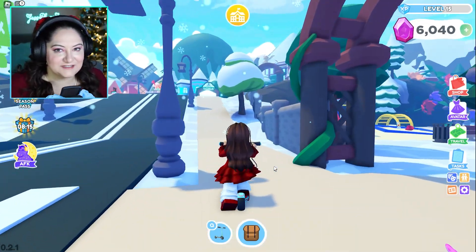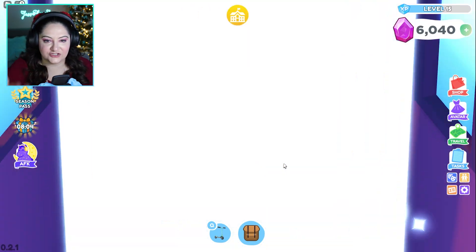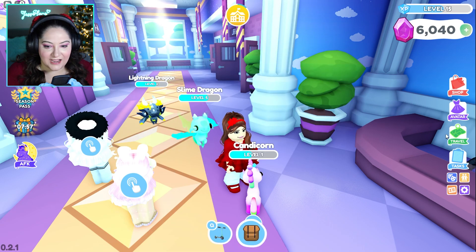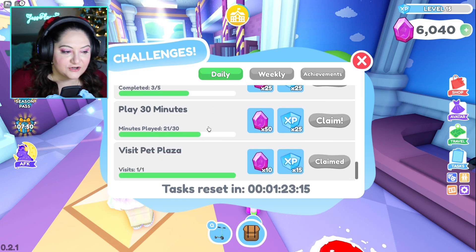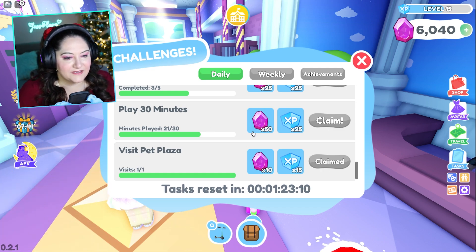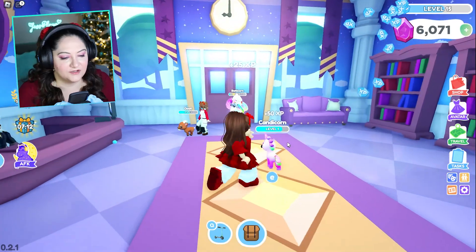We're going to the school. I'm so excited about this. A free UGC item is big — it doesn't cost you anything other than to play the game. That's so cool. Let's see how many minutes I've been playing. If you go to tasks and then daily, you can see how long you've been playing. I have played 21 of 30 minutes, so I still need nine more minutes. But that's okay because we can play nine minutes while we do pet needs. Almost done — oh, they have that really cool dragon, so cute!